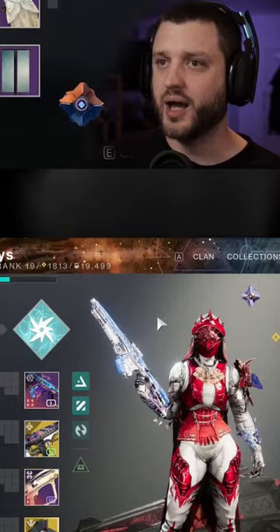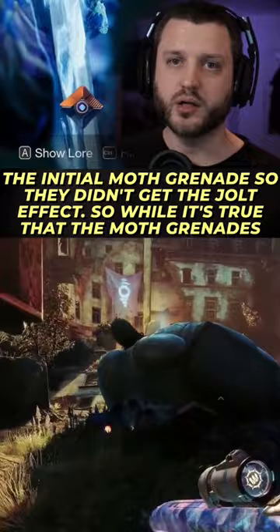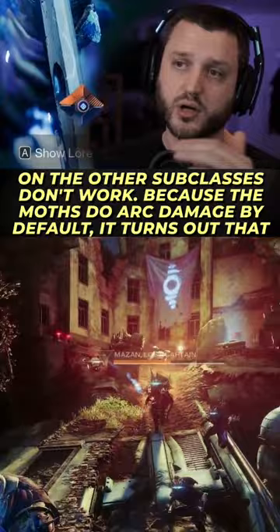I'm afraid I have a correction to make. When I first tested Spark of Shock, both the enemies died to the initial moth grenade so they didn't get the jolt effect. So while it's true that the moth grenades don't take on the elemental property of the subclass you have equipped — which is why fragments on other subclasses don't work, since the moths do arc damage by default — it turns out that Spark of Shock does work and you do get a jolt effect, as long as that enemy survives the blast.